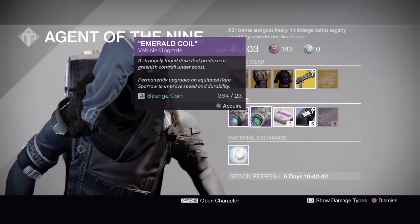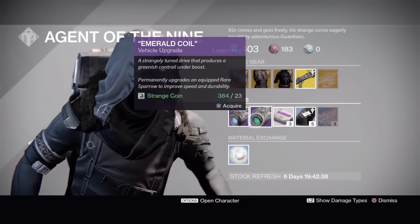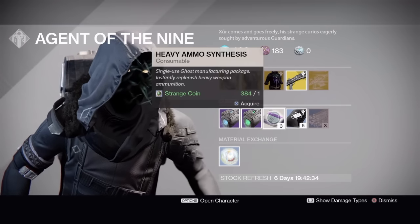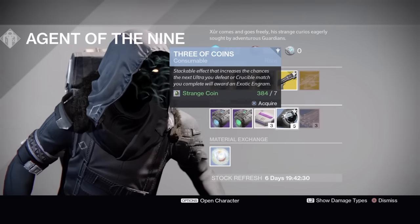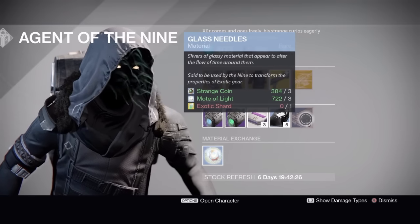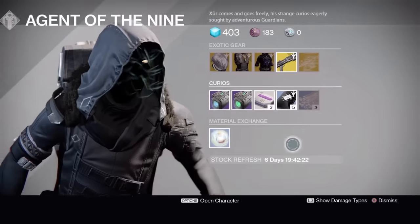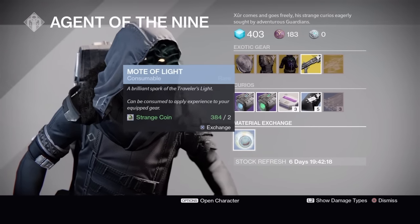For curiosities this week, we have the Plasma Drive or the Emerald Coil — upgrades for your rare sparrows to turn them legendary. We have Heavy Ammo Synthesis: three for three Strange Coins, or five for seven Strange Coins. And Glass Needles: three for three Strange Coins, plus three Motes of Light and an exotic shard. The material exchange gives you a Mote of Light for two Strange Coins.